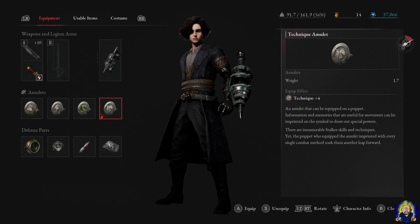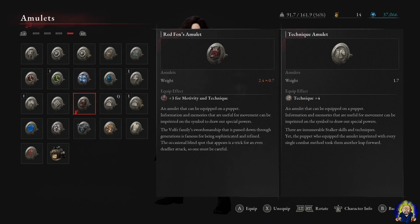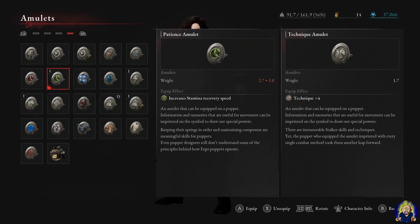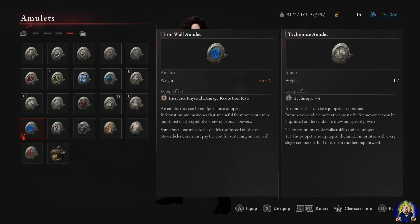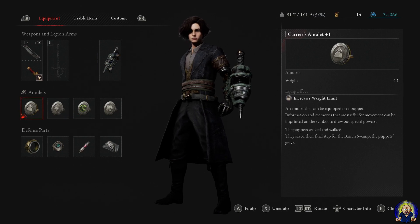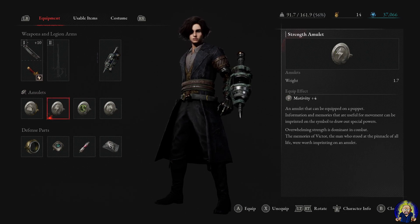You can alternate between damage boost amulets depending on the enemy type: Puppet Destroyer's Amulet for regular puppets, Murderer's Amulet for humans, and an appropriate one for carcasses or bosses weak to specific damage. If you want extra damage, try the Assassin's Amulet. For more defense, the Iron Wall Amulet increases physical damage reduction. Experiment and see what works for you.